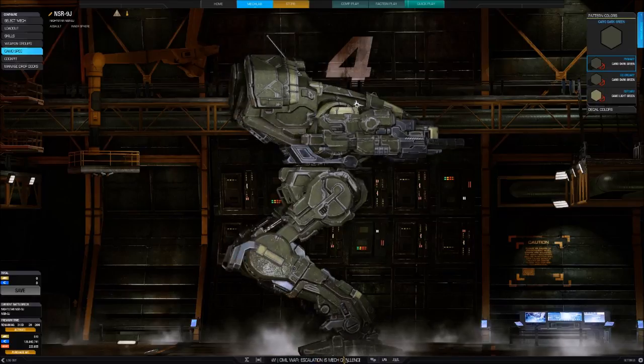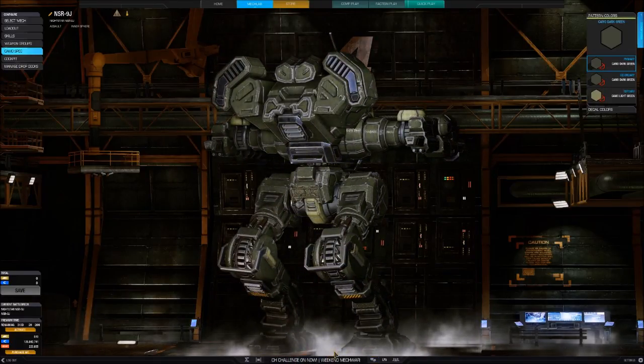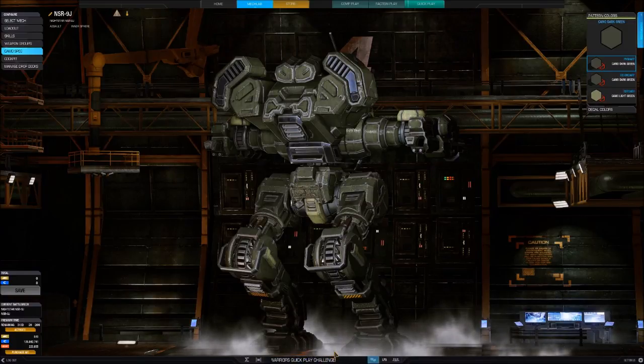The 285XL fusion engine makes the Nightstar almost as fast as the Marauder, and certainly as fast as most assault mechs. 14 double heatsinks keep the Nightstar cool on the battlefield.